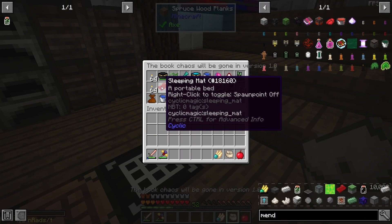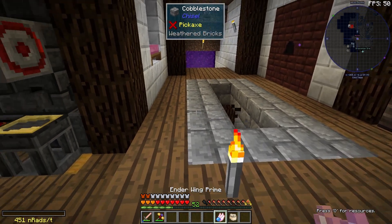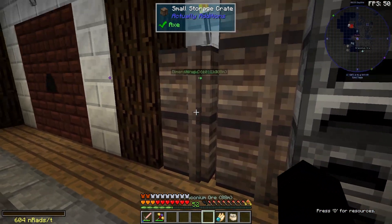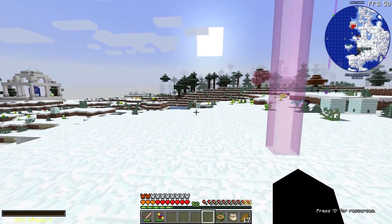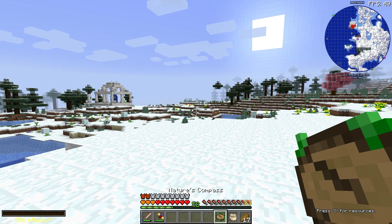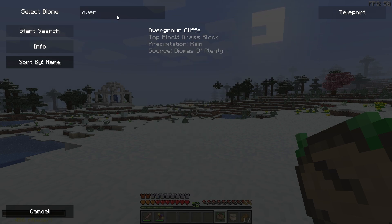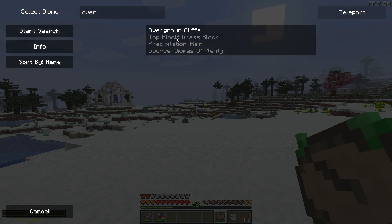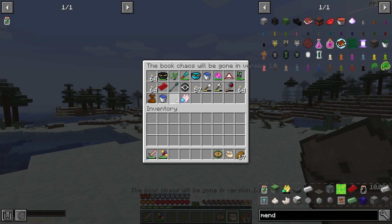I also made a sleeping mat which we can use to sleep when we're out and about — it won't reset our spawn point like last time. I made some bread too since we were running a bit low on food. I thought I'd look in the Nature's Compass to see if there's a biome related to overgrown, and it turns out there's Overgrown Cliffs. I'd be willing to bet that's where we find overgrown stone, so we literally just have to head in this direction.